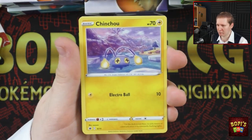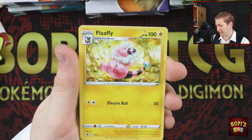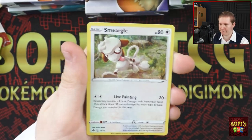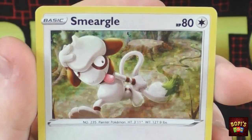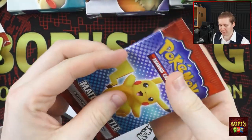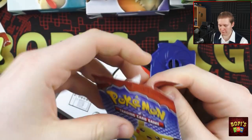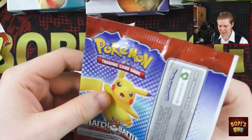We have a Chinchao, which has some beautiful artwork there — I really like that. And we've got a Fluffy again. We've got a Pangoro again. And for the holo we have... Smurgle! There he is, making a little trail with his tail. Let's open a Growlithe box — Growlithe has always been one of my favorites. Well, Arcanine actually, but the pre-evolution counts for something. Let's see if Growlithe will give us something good.